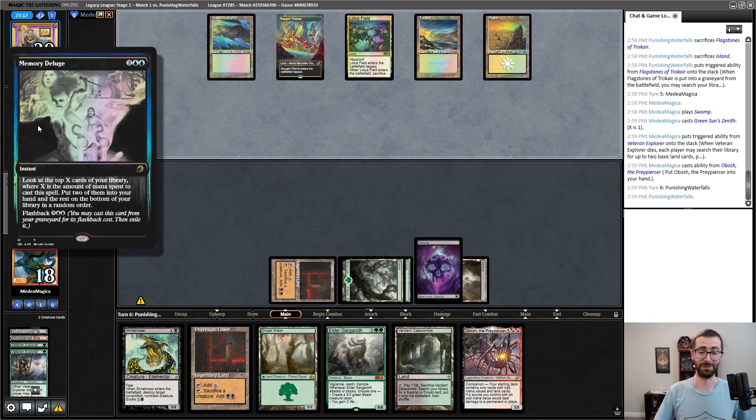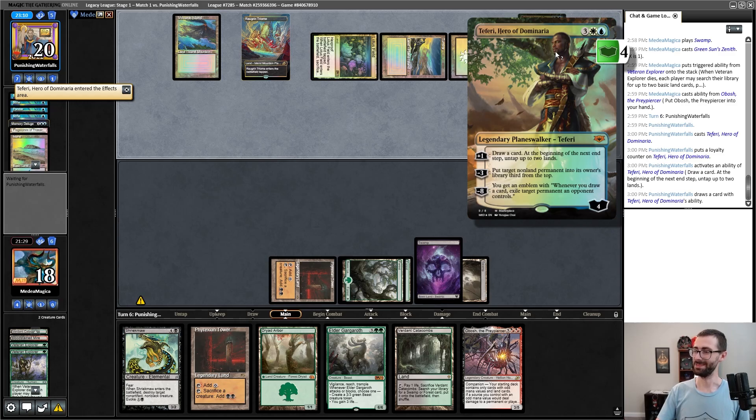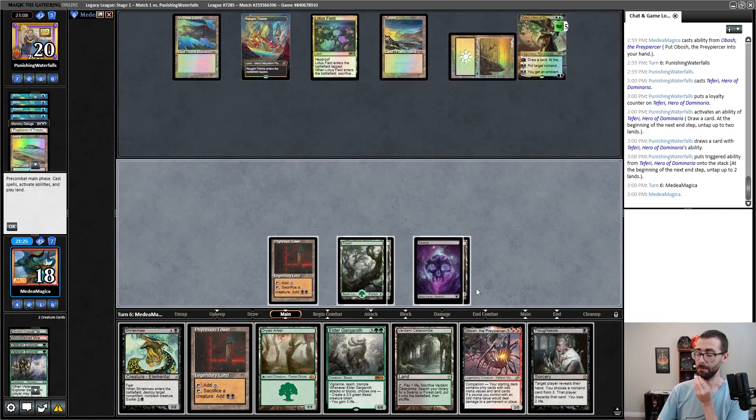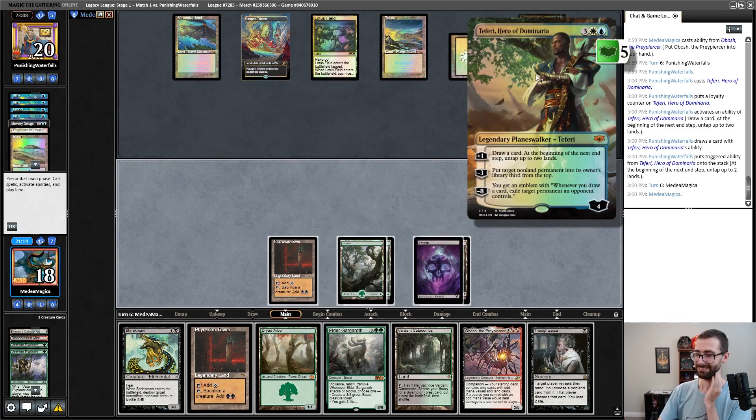I had a half-finished thought — Dig Through Time was the card I was going to compare this to. Untap up to two lands, you say? Okay. This is on ETB, right? Oh, it's on attack or block. Inconvenient. Very inconvenient. Let's see what's going on over there — they're just doing that again. Oh my god.